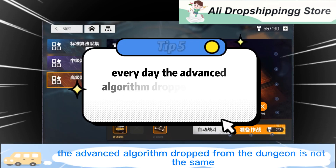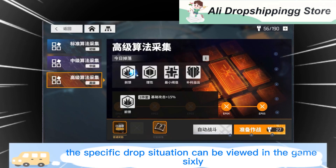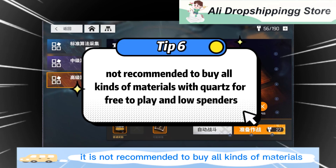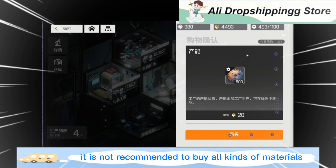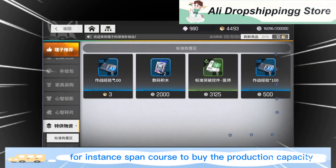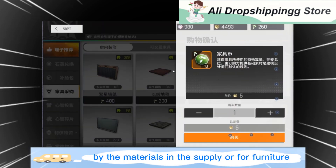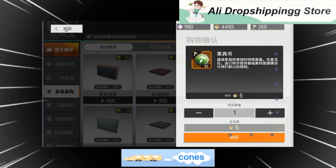Fifth tip: every day the advanced algorithm dropped from the dungeon is different. The specific drop situation can be viewed in the game. Sixth tip: it is not recommended for free-to-play and low spenders to buy all kinds of materials with cores — for instance, spending cores on processing plant production capacity, supply materials, or furniture cores.